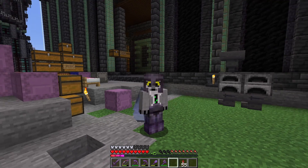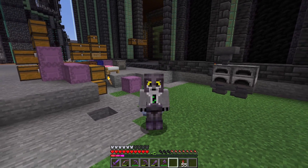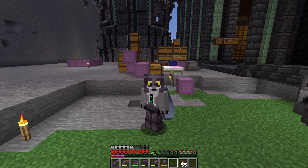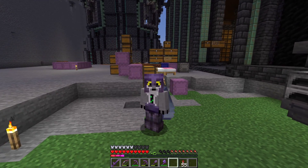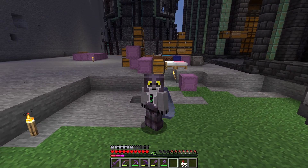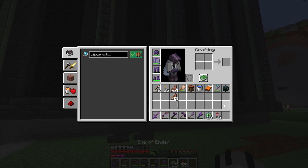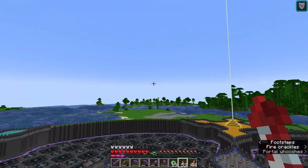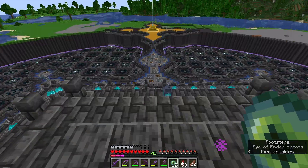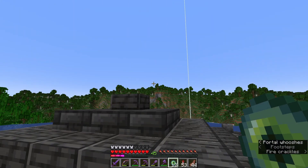Now I've got the sniffers, I'm going to get back to looking for armor trims. The next one is the Eye trim, which is found in the stronghold. This one is almost guaranteed because it has a 100% spawn chance in a library inside a stronghold, and libraries are 99% likely to spawn. You're gonna have to go old school and get the Eyes of Ender out to find where another stronghold is. I'm throwing one in the opposite direction from my current stronghold, and yeah, it looks like there is one over there.